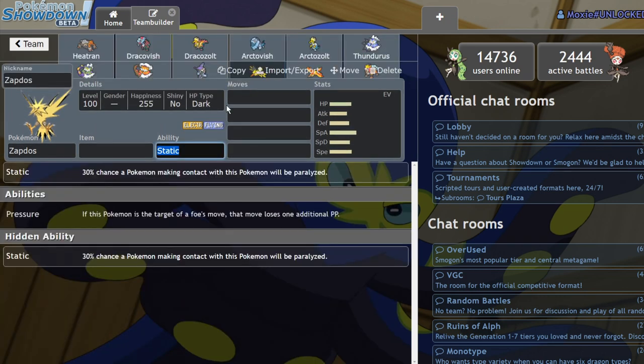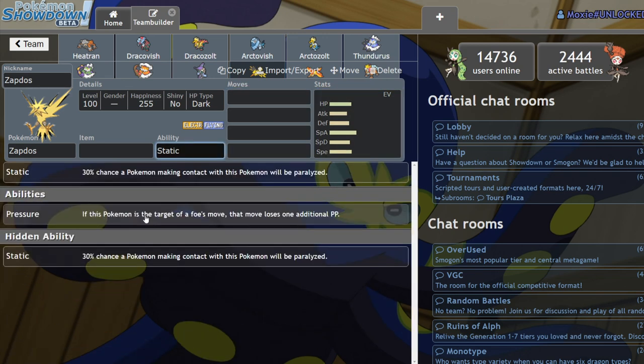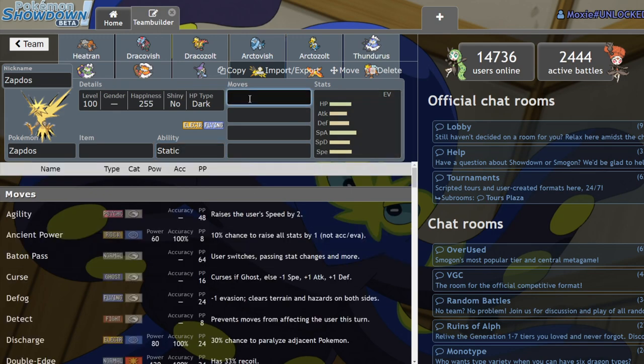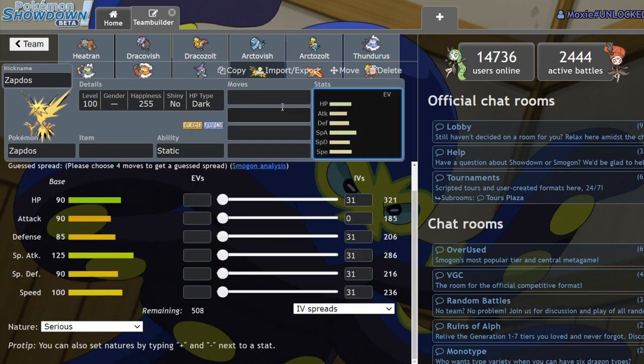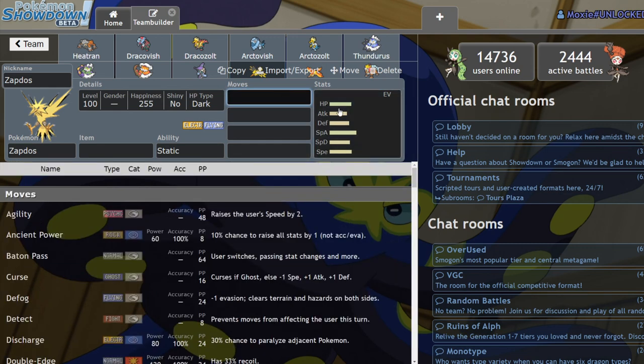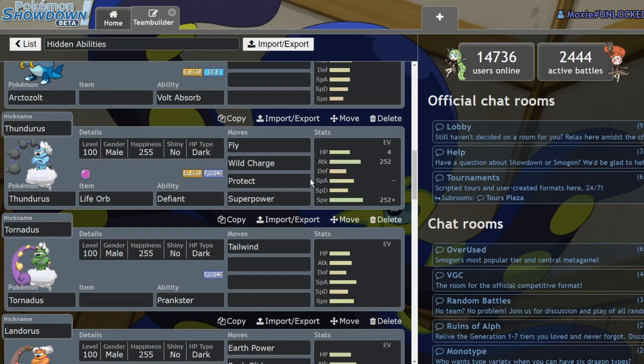Zapdos — probably the one with the most beneficial hidden ability of all the legendary birds. Static is like Flame Body except contact may cause paralysis. Zapdos is already a pretty bulky Pokémon for VGC. Pressure was cool but it's definitely going to be running Static in this format since you have the option to paralyze Pokémon that try to Fake Out you. On top of that Zapdos is getting access to Hurricane and Thunder in this format, so you're going to see it a lot. I think Zapdos is going to be really cool.